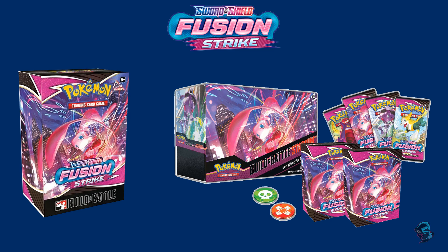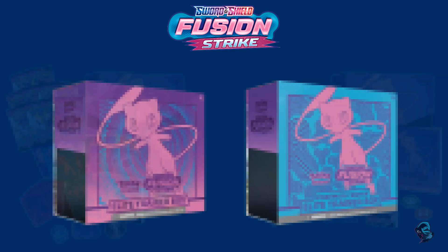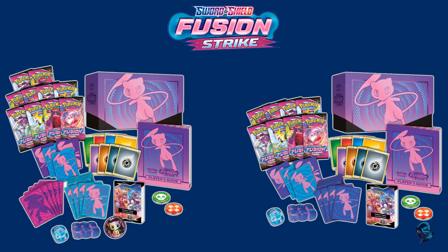The Elite Trainer Box will have two versions — one is blue mixed with purple, and the other is purple mixed with pink. Both will feature Mewtwo on the front and come with the usual contents: two coins, the player's guide, dice, sleeves. One version shows 10 booster packs and another shows 4 — maybe one doesn't include a coin and has different sleeves.